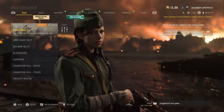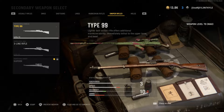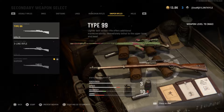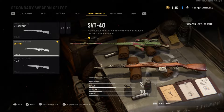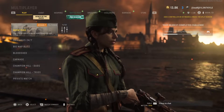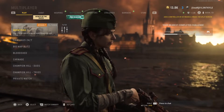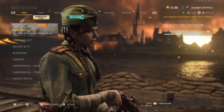Hey guys, it's Kyle again and welcome back to Vanguard. There are three sniper rifles in this game, all of them are bolt action, and we actually haven't got the fourth horrible semi-auto sniper like we do every single year. The thing is, there is a gun in this game that you can turn into a semi-auto sniper that's a one-shot kill — it's the SVT. We're going to get into gameplay of this SVT sniper setup and then I'll show you guys my class towards the end of the video. If you're new around here, be sure to like and subscribe for more.